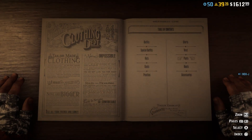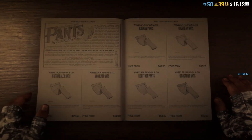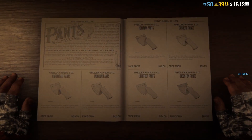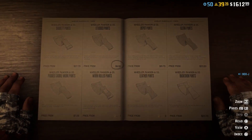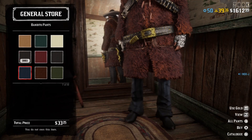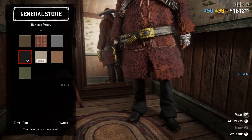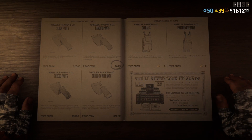Poncho, shirts, and vests are not important because you won't see them. But the pants are important — I use the Bandito Pants, the black one, number 16.